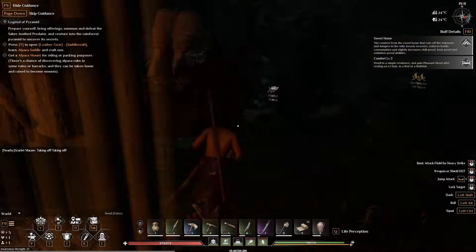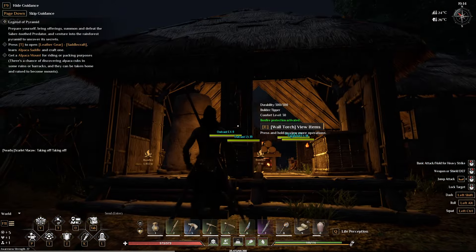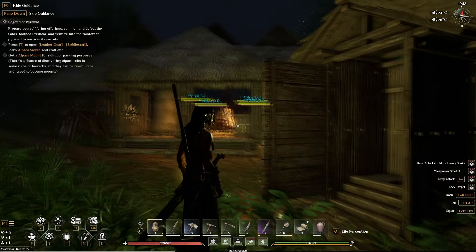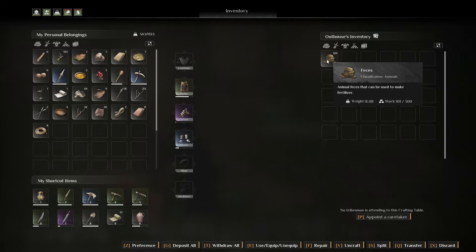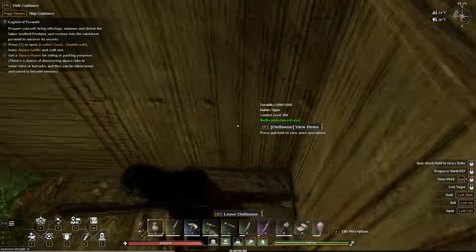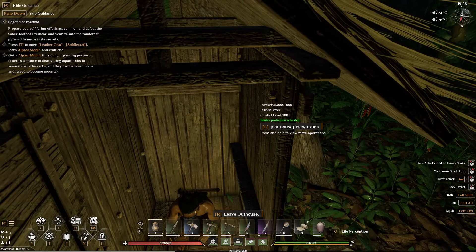So once you build it — I got one out here, sorry it's so dark — there is the outhouse built. Your tribesmen will go in there and do their deed, and then you can just grab it out of there. I got a hundred in there now, but you can also use it yourself. Just go ahead and sit on there and you'll keep pooping like mad. Stay there until it stops coming — that's the fastest way to get it.